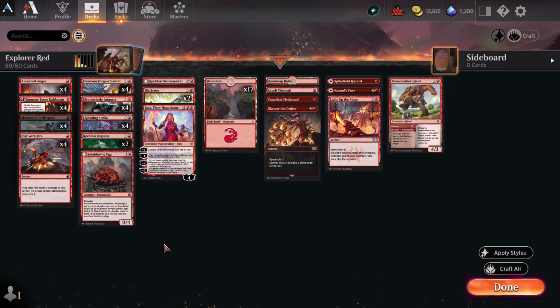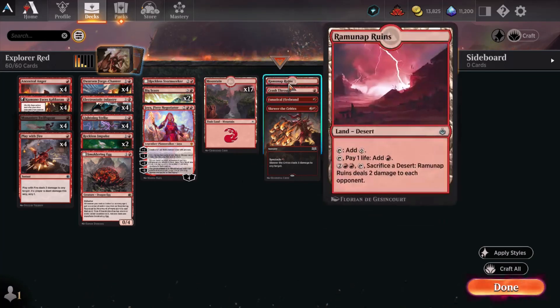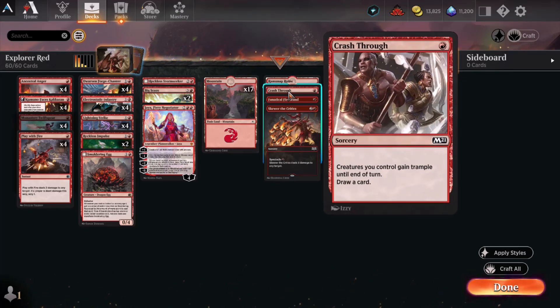Moving into the cards that I think make good additions to your Explorer Historic Repertoire and are well worth consideration for not just one wild card but eventually maybe several: Ramunap Ruins is an uncommon land that allows you to sack it and deal damage — very nice for finishing things out. Crash Through is more of a card for this particular deck; not only does it give your creatures trample until end of turn, but it replaces itself by cantripping. It is a sorcery, though, so just be aware you have to telegraph that move when you swing.